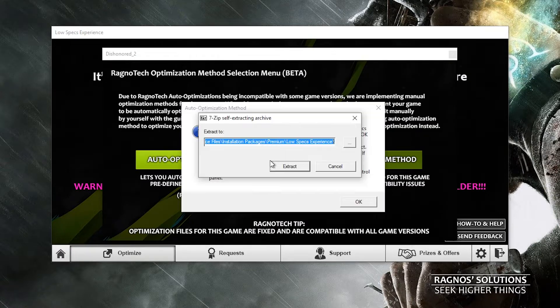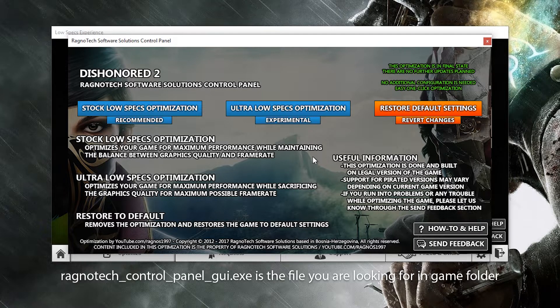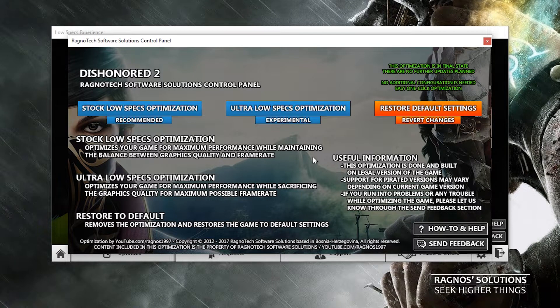This 7-zip installation file will load. Press Browse and navigate to the destination folder where your game has been installed, then press Extract. Now go to your game folder and start Ragnatek Control Panel as Administrator. This window should pop up. Simply select the method of optimization you want.